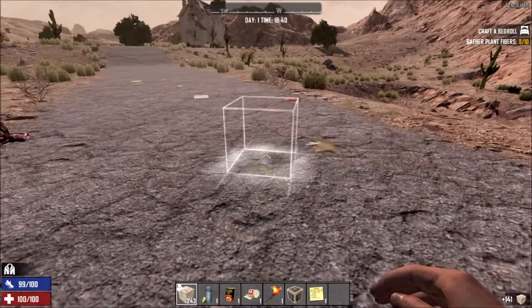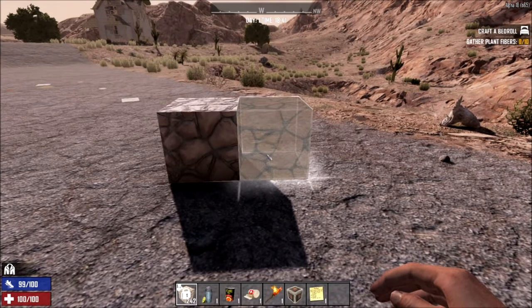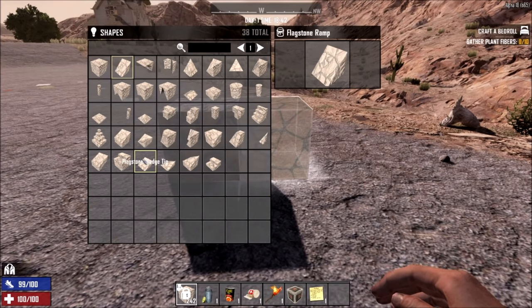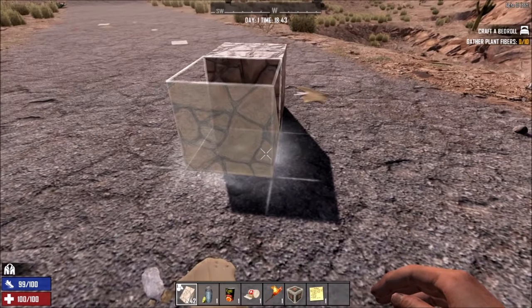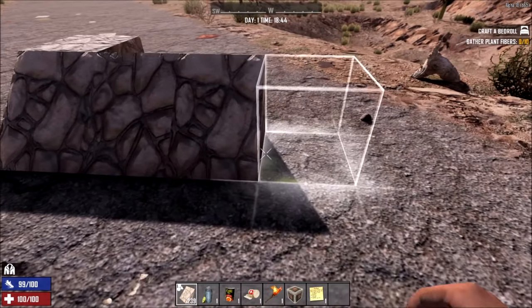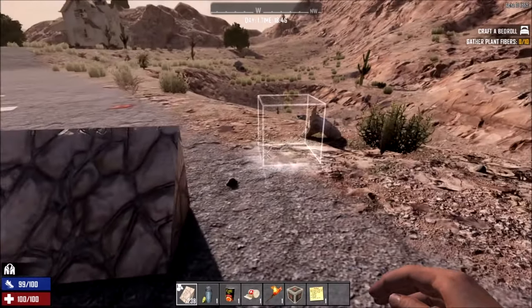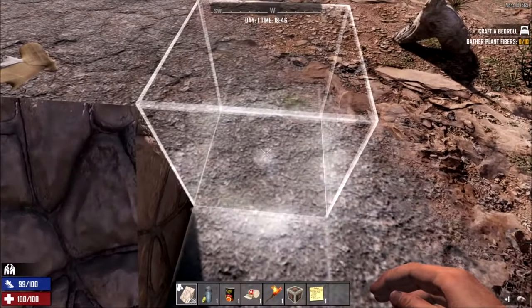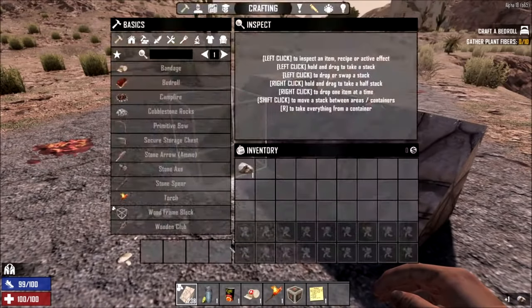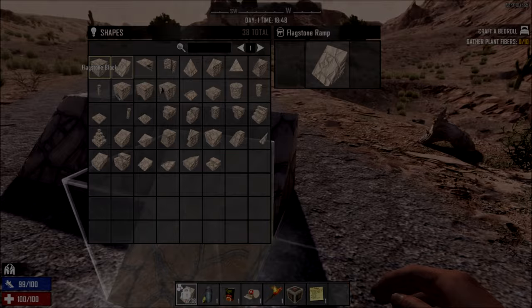There's a new shape menu for getting to all the types of blocks you need. You just craft the type of block — wood, flagstone, etc. — then press R to select the block shape you need and start building. This should hopefully reduce the awkward counting you'd have to do when crafting specific block sets, letting you switch between shapes much more rapidly.